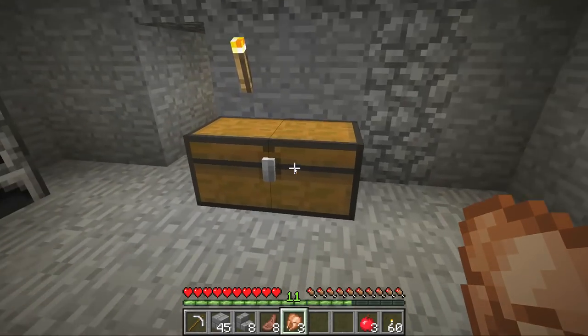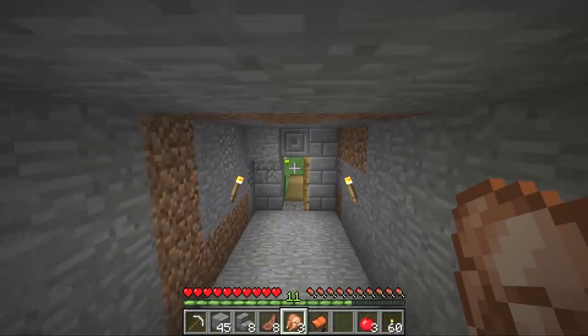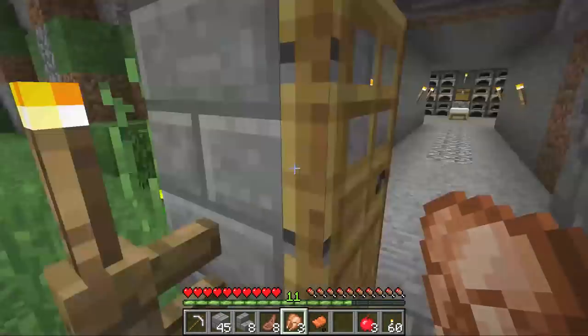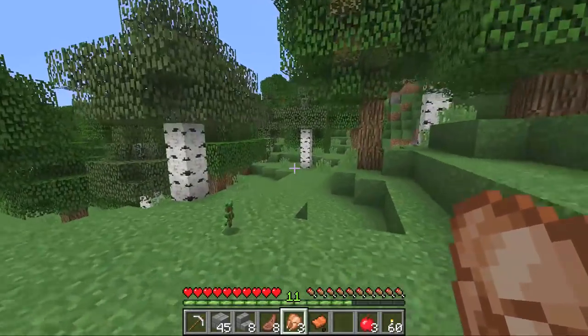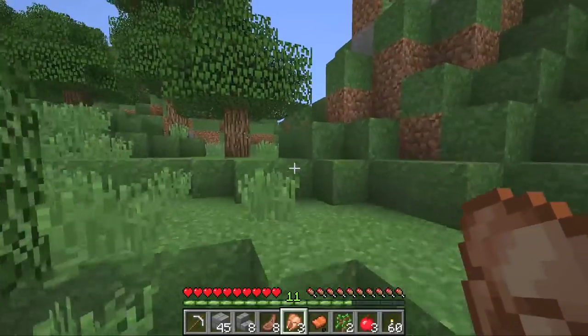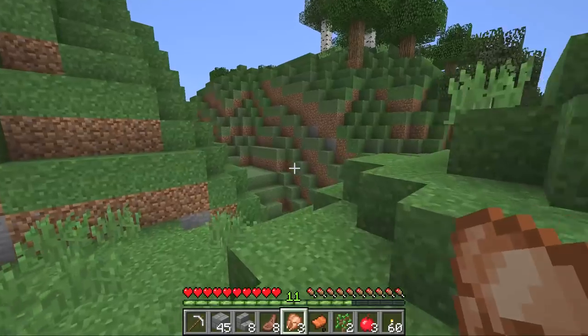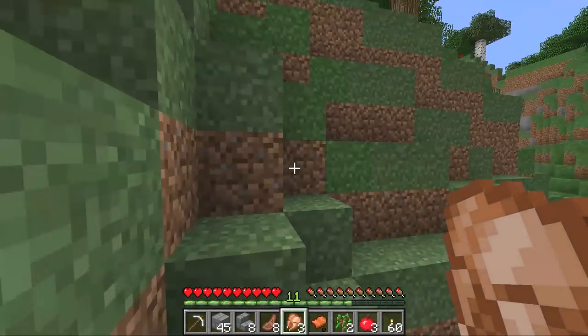Means you can tame horses and stuff! And horses are really, really good because they don't actually consume hunger when you ride them, and they go much faster than you. They run up blocks without having to jump — a horse will just go straight up it! So a horse is a very, very useful animal to have in the repertoire of any Minecraft Survival player. Let's head all the way back to that plains and see if we can find ourselves that donkey!